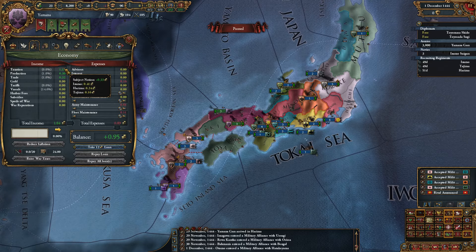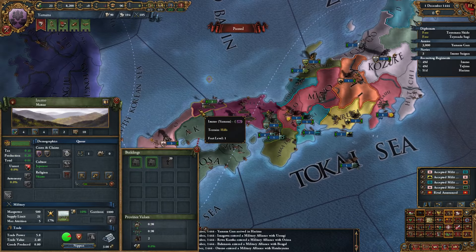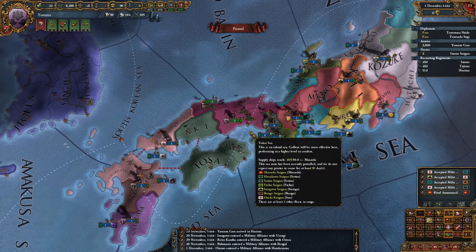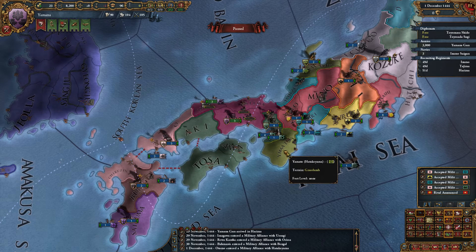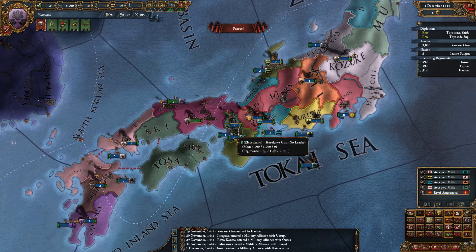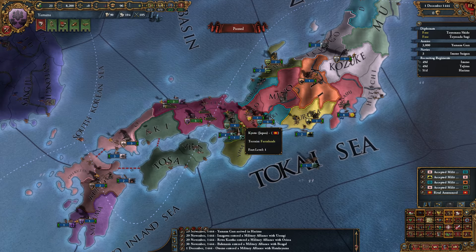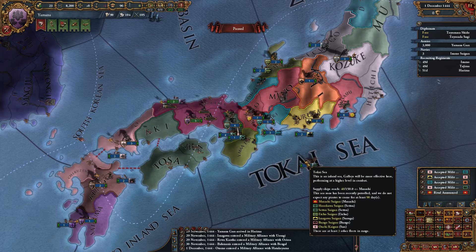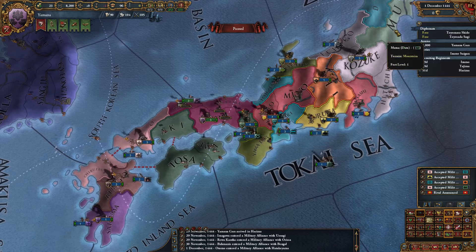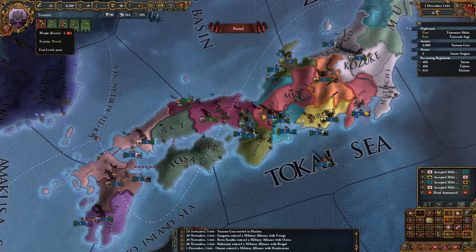Izumo, Harima, Tajima — Izumo is the best with the capital and base 4. Obviously if we expand it should be enough. We don't need to worry about this process too much.